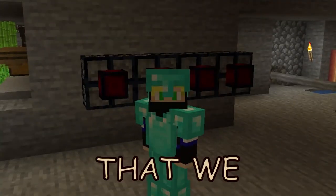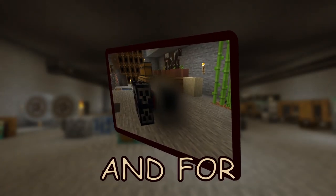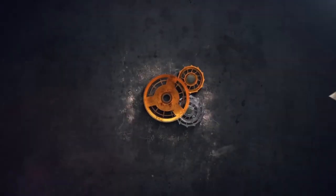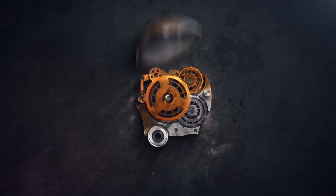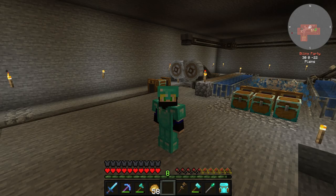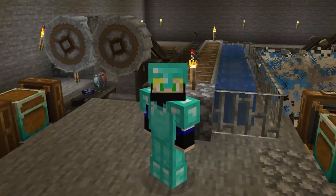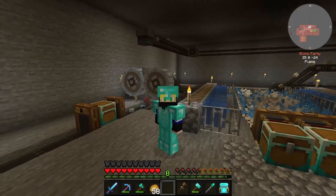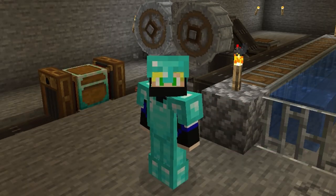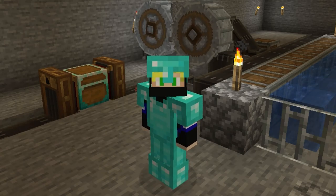Today we are going to make our first energy, which we're going to need for something special. The first energy we're going to make is coming out of coal — that's the whole reason why we made this crushing wheel setup here, because we need a lot of coal. And because I decided we are going to play this series without chickens, this is the best way to get a lot of coal for everything we are going to need it for.